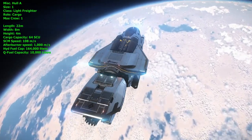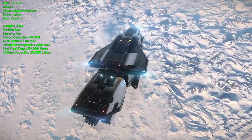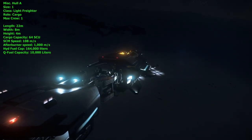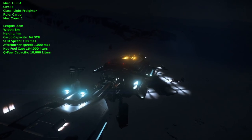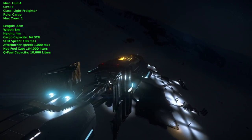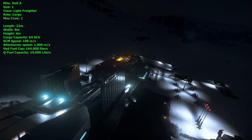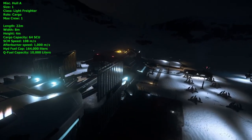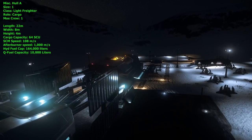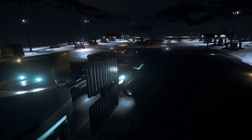The Hull A is classified as a size one light freighter with a role geared around transportation of goods, a max crew of one, and dimensions of 22 meters in length, 8 meters in width, and 4 meters in height. Cargo capacity is 64 SCU — bumped up from its original concept of 48 SCU — carried through four 16-SCU containers on the side of the ship. Top SCM speed is 108 meters per second with an afterburner speed of 1,000 meters per second.